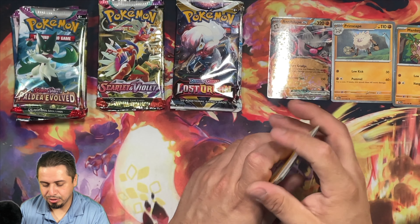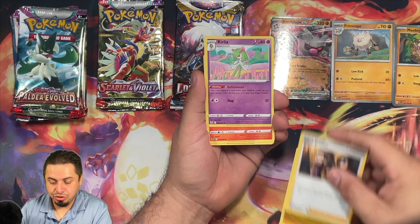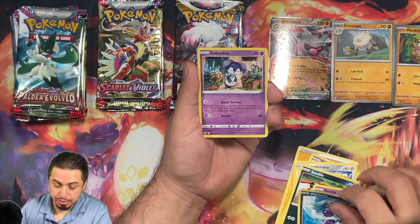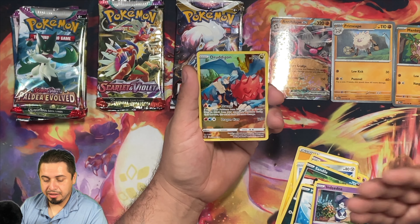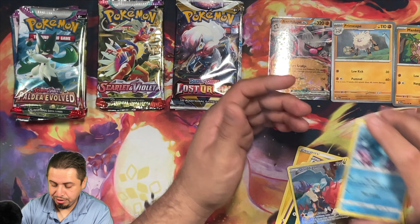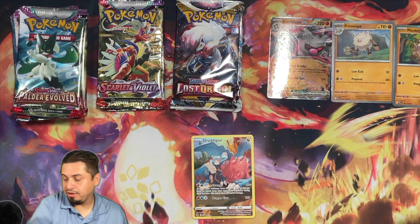Four cards to the front. Going ahead and starting with this Lightning Energy and a Dream Ball Trainer. I'm thinking about doing a live stream where we build a deck on stream and use it immediately. We got a Trainer Gallery Druidagon, followed by a regular Rare Fioni. Both of those Silver Tempest packs — nothing in that final Rare slot.